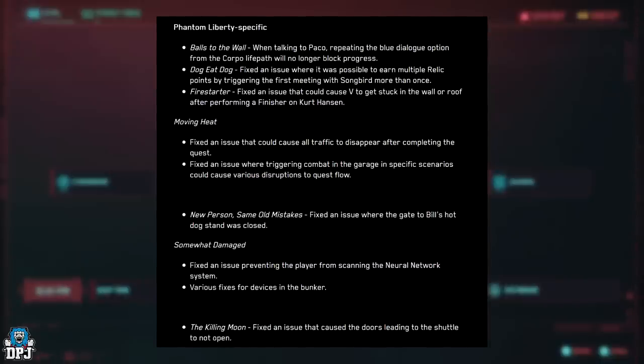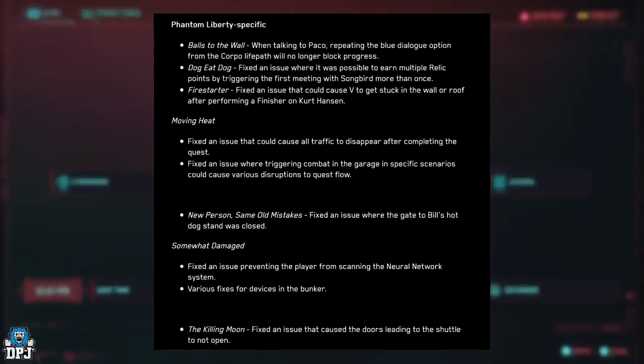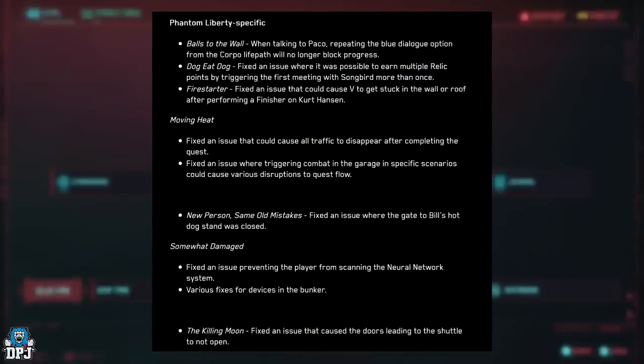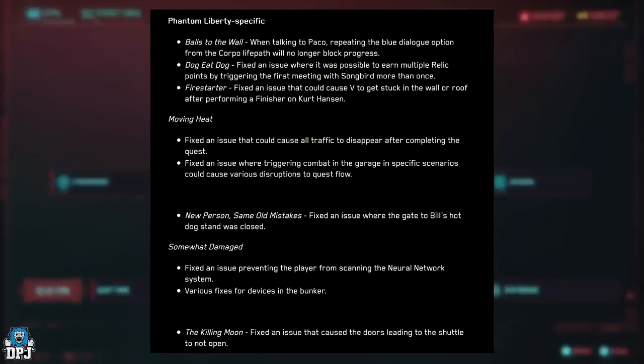Fixed an issue where triggering combat in the garage in specific scenarios could cause various disruptions to quest flow. 'New Person, Same Old Mistakes' — fixed an issue where the gate to Bill's hotdog stand was closed. 'Somewhat Damaged' — fixed an issue preventing the player from scanning their neural network system. Various fixes for devices in the bunker.